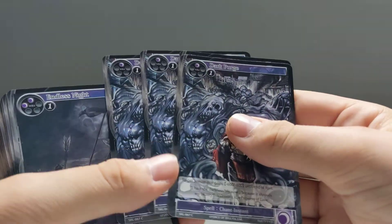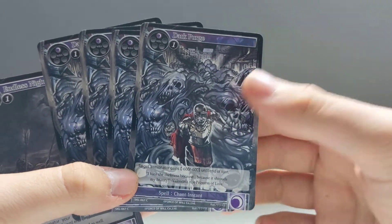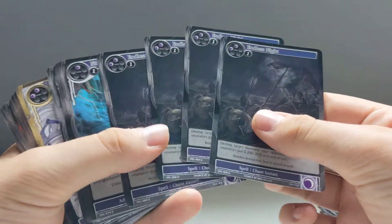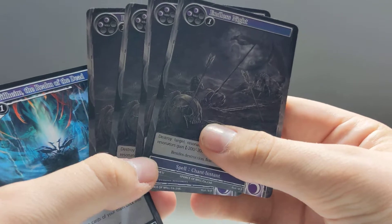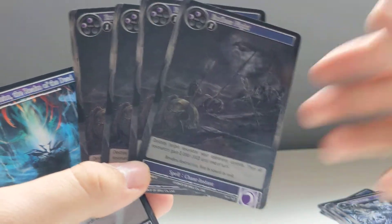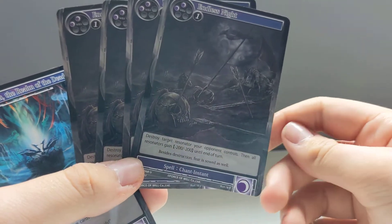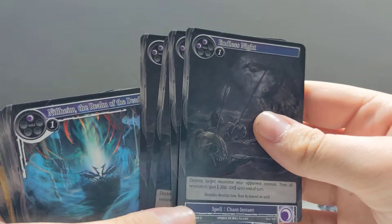You then have four copies of Dark Purge — really nice artwork — and four copies of Endless Night. Both are spells. The artwork on Endless Night is pretty cool; it's just like a dead battlefield at night time.